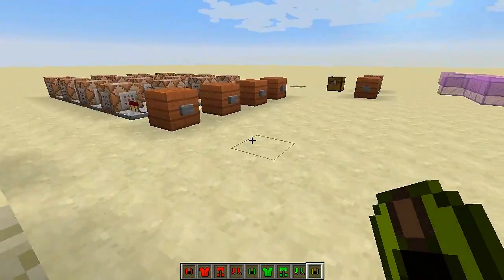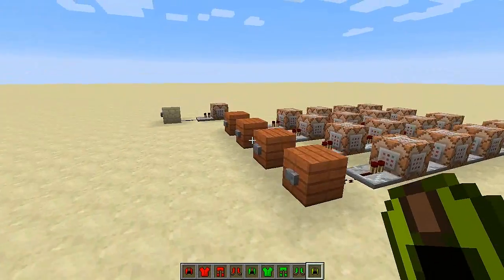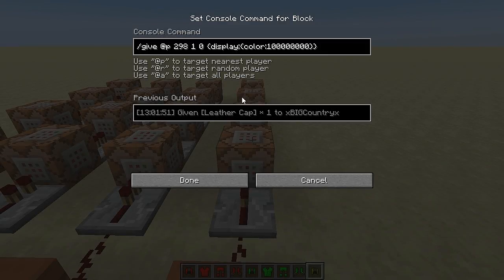I'm sure there are many many other color codes you can find by playing around, but this is what I've found out so far. The code for the command block is in the description.